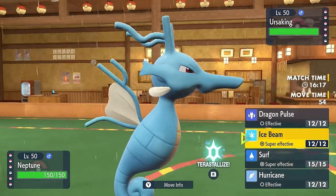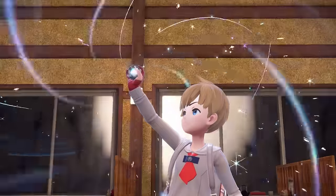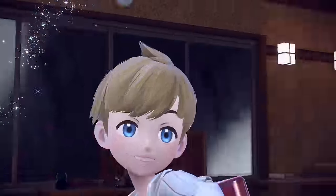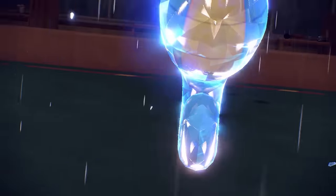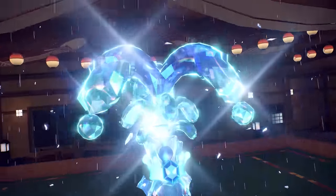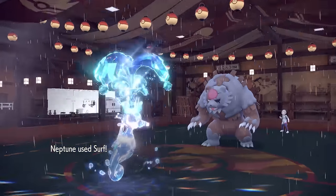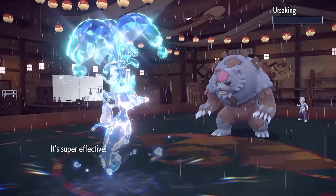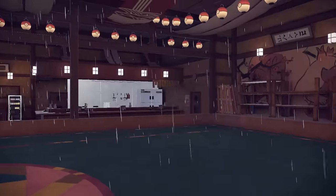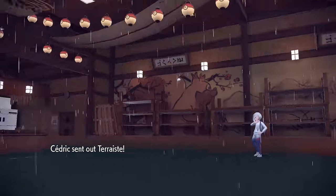Kingdra under rain with Choice Specs and Tera Water should knock Ursaluna out from full HP, even with plus two special defense — even if it is max HP, which a lot of the time these things are. So I go for the Tera Water. It's gonna give me an extra little stat boost, and we need all the help we can get. Kingdra's got Choice Specs on, so we are not playing games. A regular old Surf in the rain both floods the restaurant and ends up knocking out the Ursaluna — and that's actually insane. I did the damage calc because I was like, wow, that literally kills there.